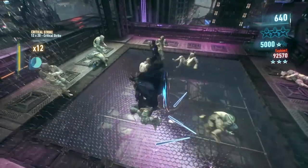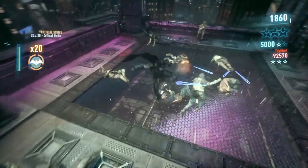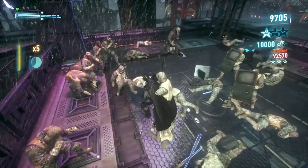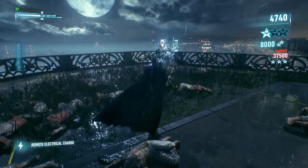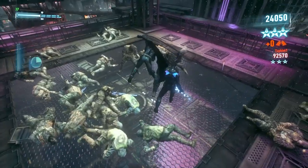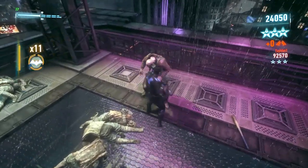Additionally, as Batman, you have the whole suite of bat gadgets at your disposal. These gadgets allow the player to alter their rhythm without disrupting it. Too far from an enemy? Hit him with a batarang. These gadgets not only allow the player to keep up their rhythm, they help stop combat from falling into the monotony of punch-punch-punch all the time.